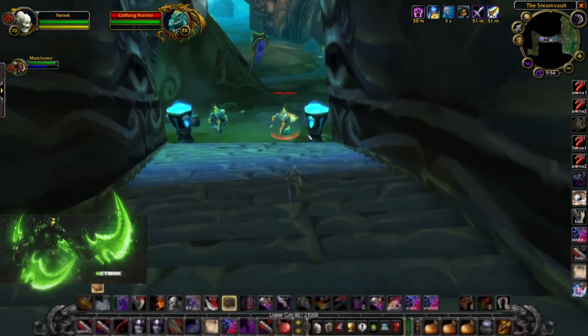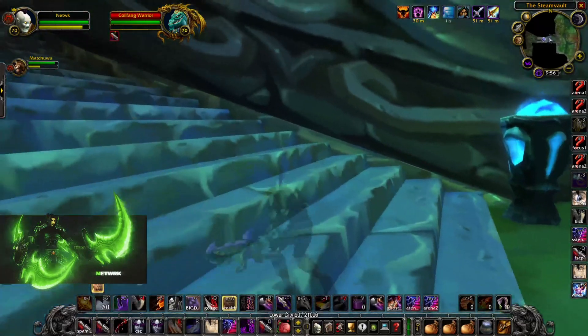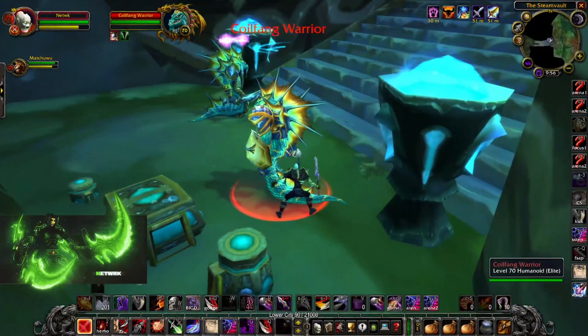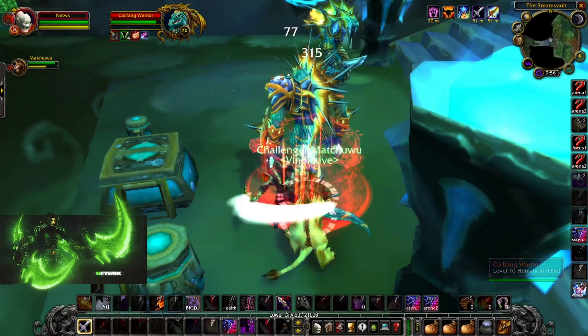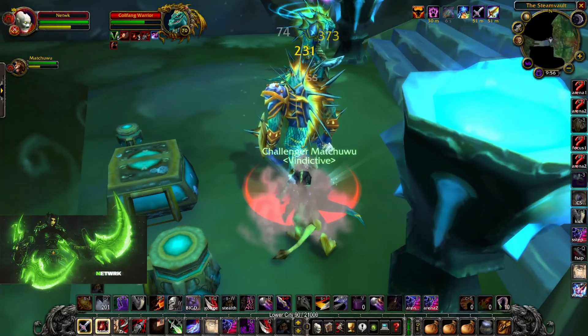The first thing you're going to want to get is Orders of Lady Vashj — this is going to give you your helmet enchant which gives you attack power and hit. Get a friend, you can kill the first four guys pretty easily and reset the instance, or you can run Steam Vaults. I prefer this route; sometimes on some of my rogues I've gotten it on the first kill, others it's been 20 to 30 runs.